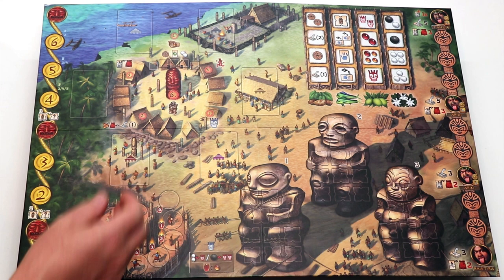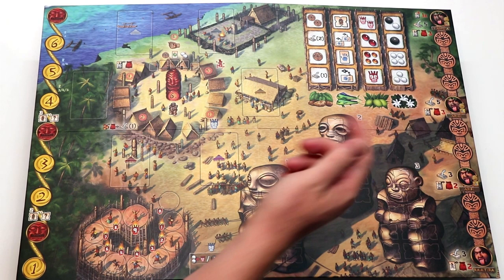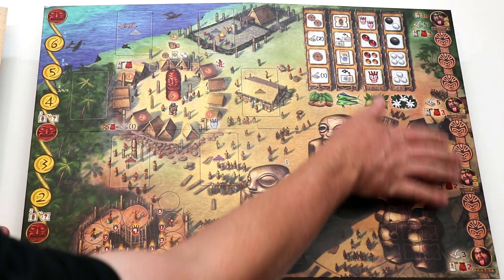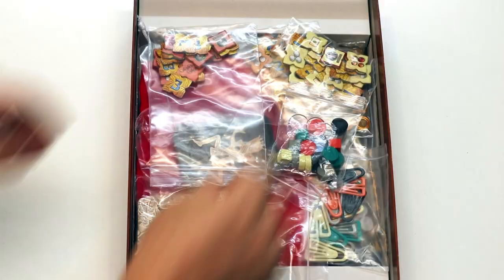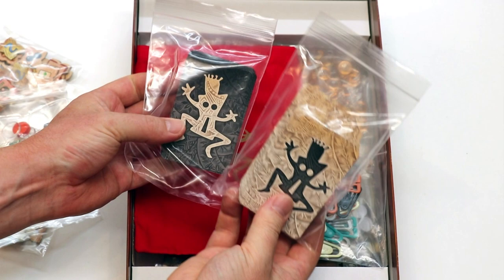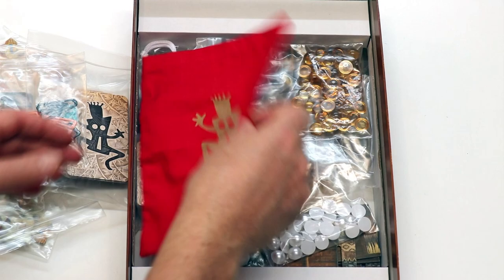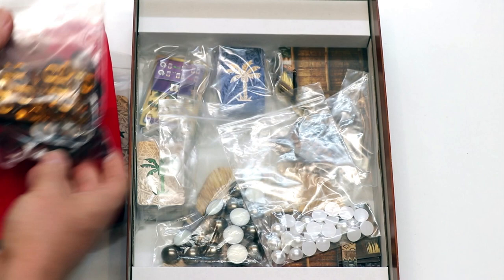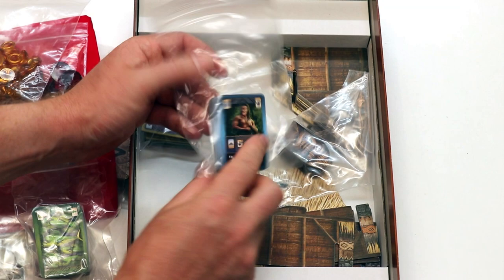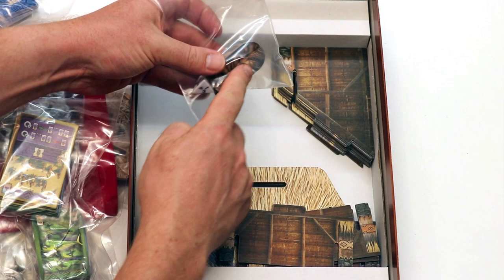We get the game board, which has spaces for the main actions, the round track, the priest track, the To'o statues with their missions, and a small market. This is the ranking track, which represents your status within the tribe — the higher your rank, the more tattoos you'll get and the more bonuses you will receive. We also get the different To'o missions, markers for the players, the ritual cards and dark ritual cards, clips for players to mark their rituals, the ritual bag, mana tokens, pearls, market deck cards, starting market cards, the six action cards, a starting player token, and a four-sided die.